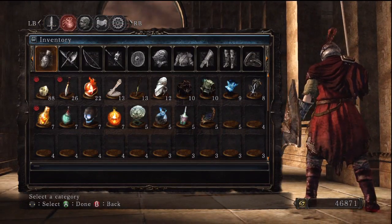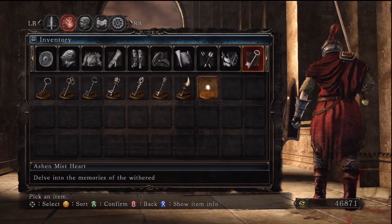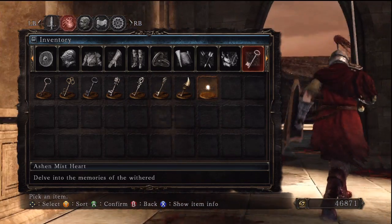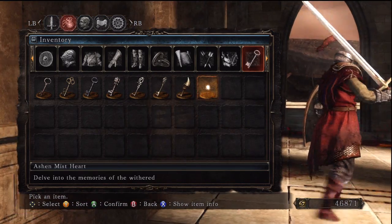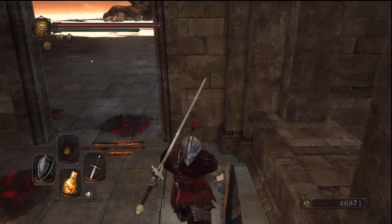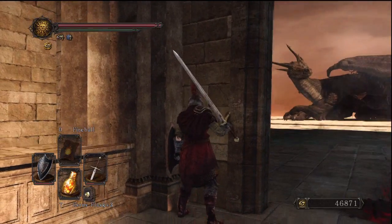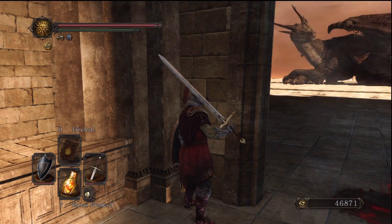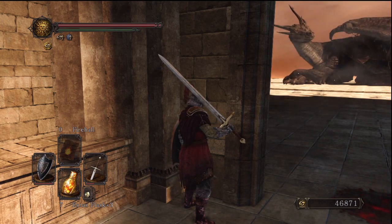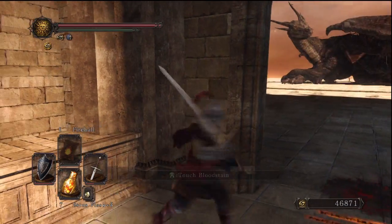Okay, now what is this thing in my inventory? Ashen Mist Heart — 'delve into the memories of the withered.' He doesn't have internet good enough where he's at to download stuff, so I had to go on my route planner and screenshot twenty different pages so he knows where to go and I just sent them to him. Okay, so you got the Ashen Mist Heart — yeah, I got it. And I talked to the dragon, which is really weird.